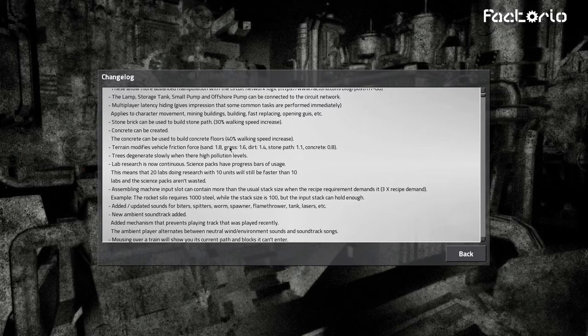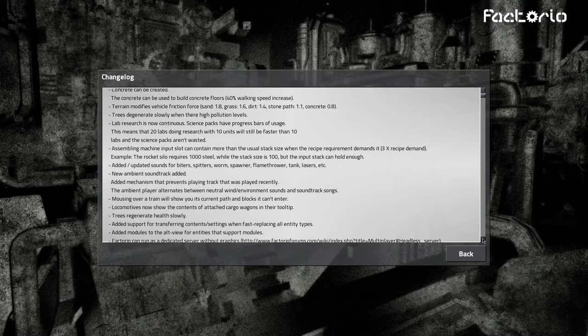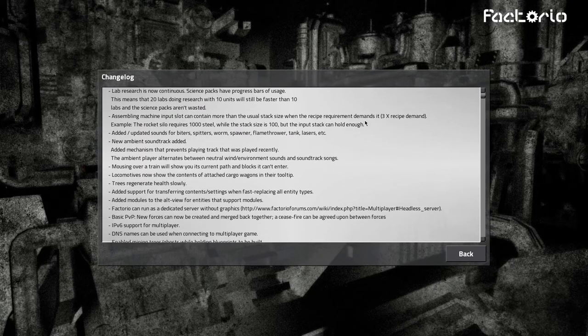Concrete can be used to build floors which give you increased movement speed and modify vehicle friction. So now depending on where you drive, you'll go slower in sand and faster on concrete — pretty cool. Trees degenerate slowly at high pollution levels, that's new. Lab research is now continuous — 20 labs doing research with 10 units will still be faster than 10 labs, and science packs aren't wasted.